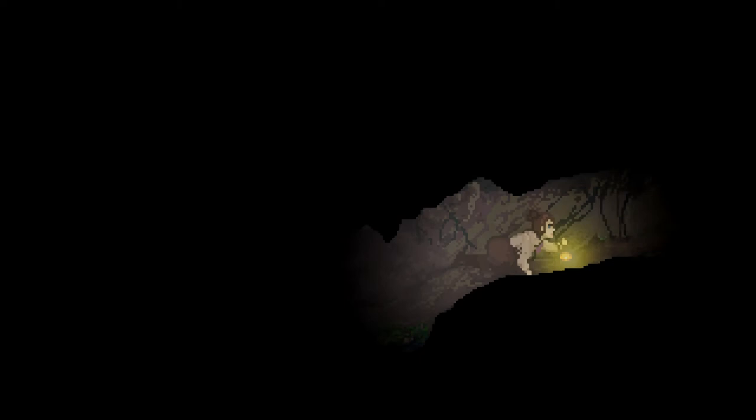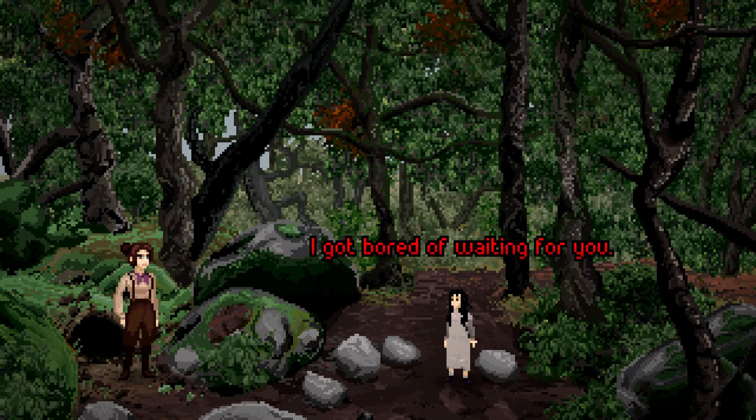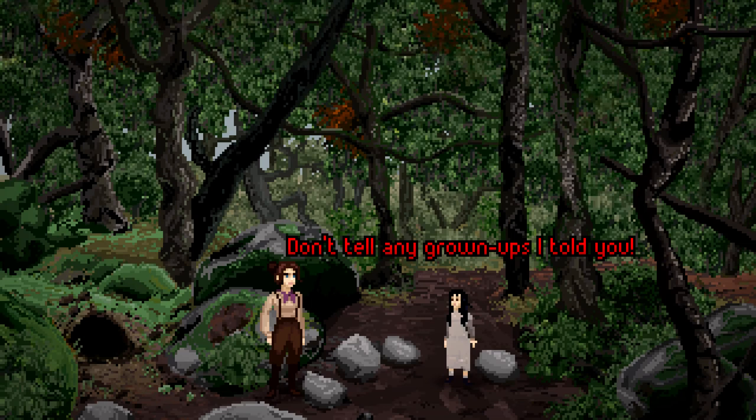Jane, silly! What are you doing in that smelly old badger's hole? You were in there! No, I weren't! Yes, you were! Not true — I was hiding behind that tree over there. I got bored of waiting for you. Where can I find Hobbs Barrow? Go north from the church graveyard, up the hill. You'll see some muddy fields on the horizon — that's Mr. Brydon's farm. Hobbs Barrow is there. Don't tell any grown-ups I told you. And thanks for getting Myrtle back.